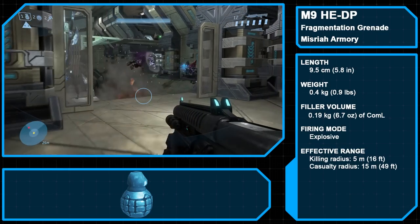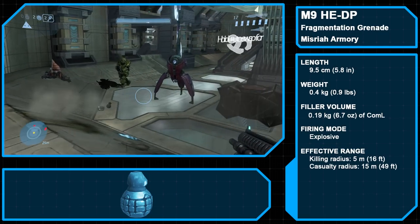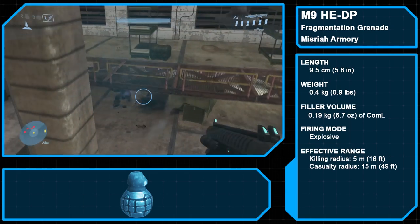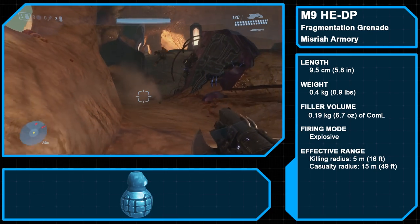Wrapping up the weapons section, we again have the M-9 High Explosive Dual Purpose Grenade, a fragmentation grenade with an effective kill radius of 5 meters and casualty radius of 15 meters.